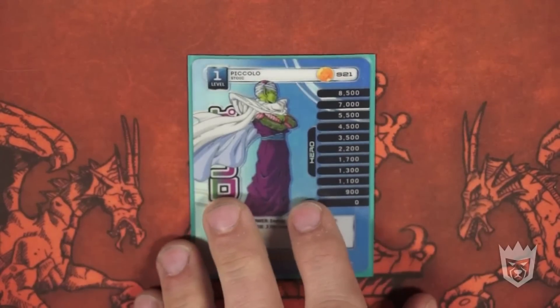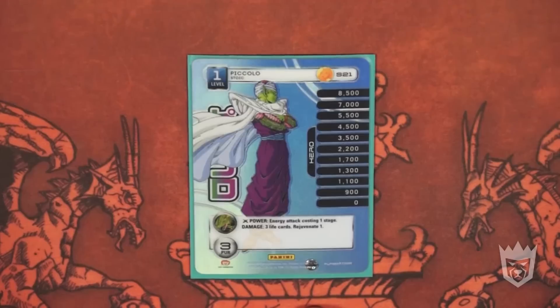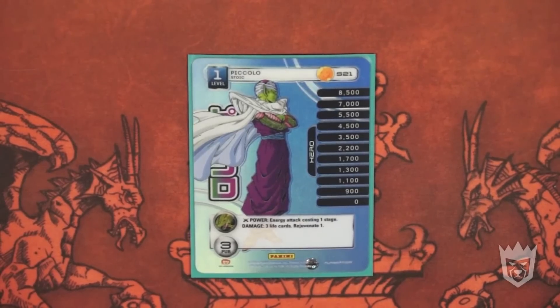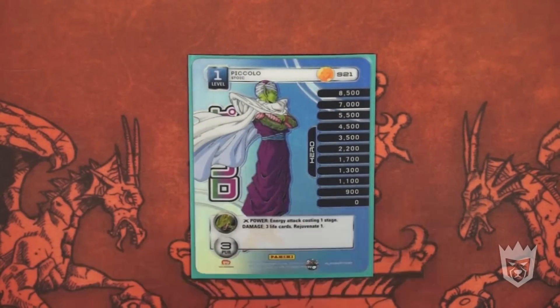Piccolo level one — Stoic. Energy attack costing one stage, damage three life cards, rejuvenate one. It's a weak attack, but that's fine. The rejuvenation is all you really need, and people will let that one go through. Once in a while they'll find themselves wondering why their life deck is so low. A lot of times I'll have to let that hit because he has something better in his hand, so many people will say, oh yeah.